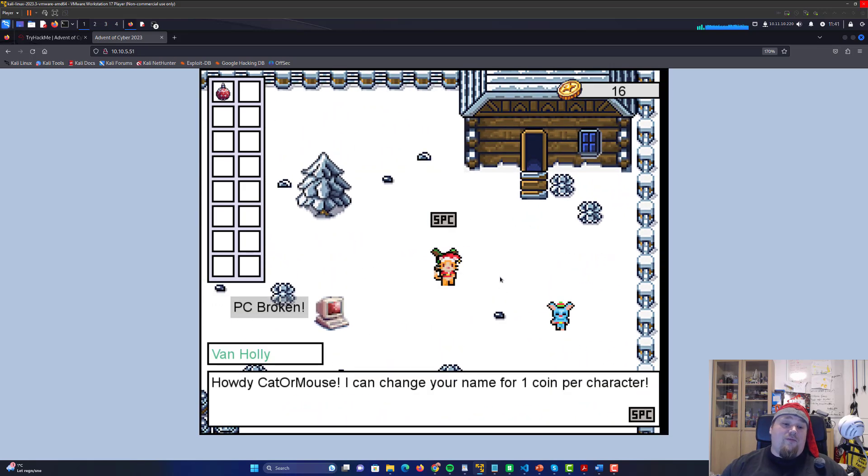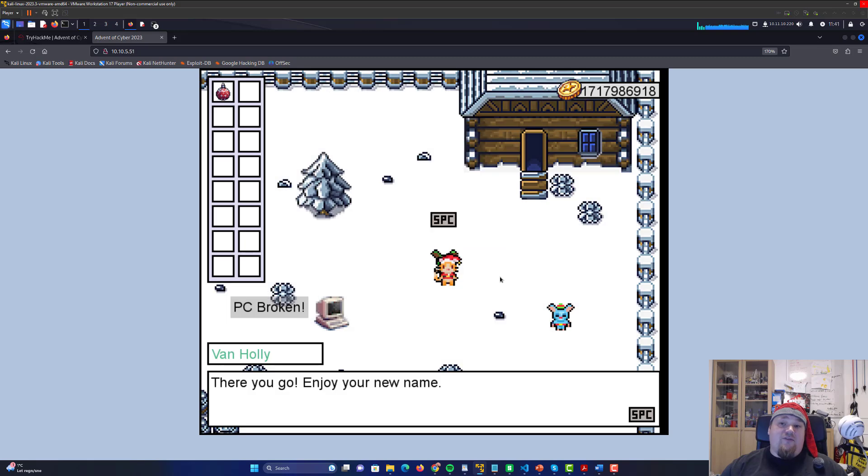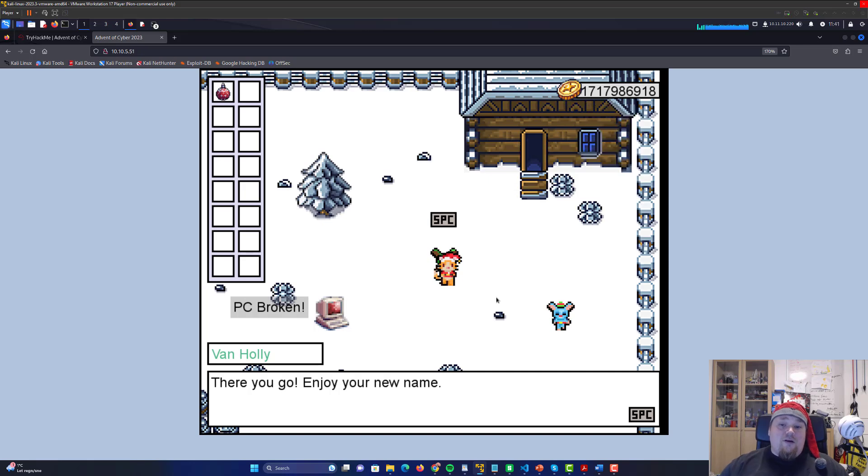Now go to the green scroll and enter one through twelve characters, then add some F's. Those F's are being converted, as you can see right here, into coins. The letter F we put in is being converted to 66, which is exactly what we need. So we can use that.